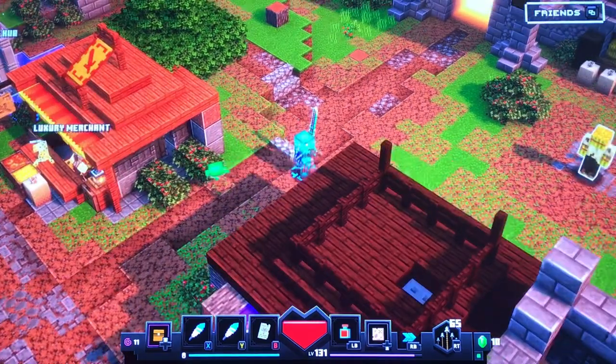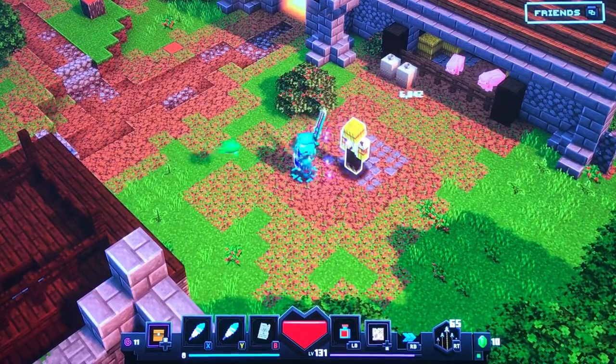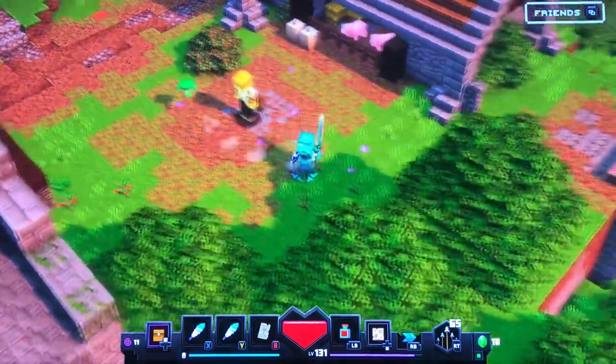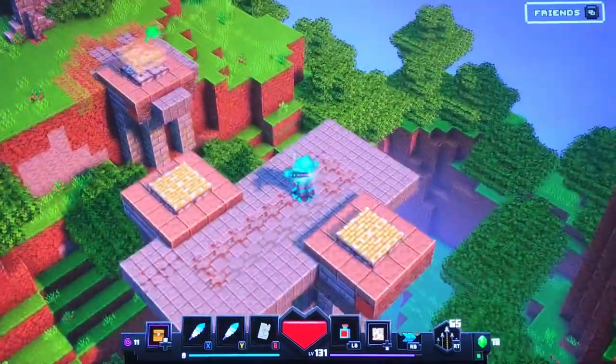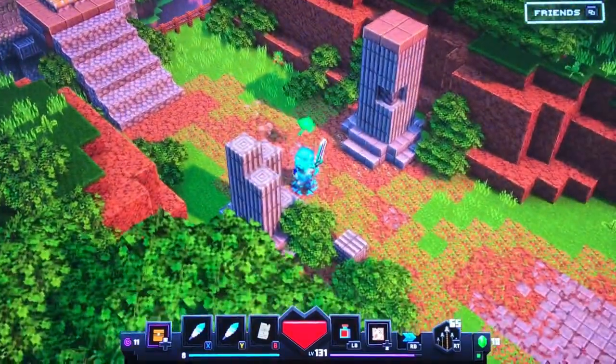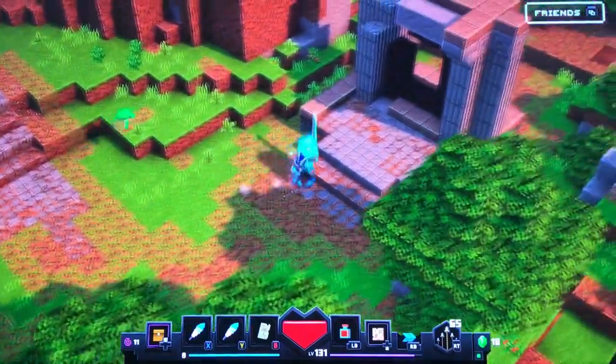The first thing I need to show you: head for the test dummy right here. See him? Stand right here by his little springboards. Just hop on the springboard and go all the way to the mountain basically. So we're gonna run up here — you see this little rolling portal room portal.